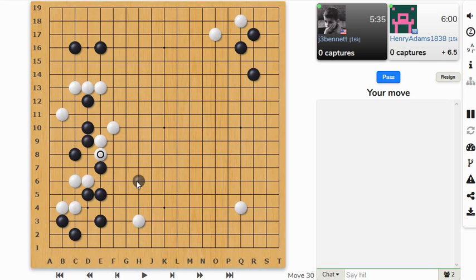Can I connect? If I go here, he can disconnect there. Yeah, it looks like that was a good move. Let's play down here — maybe make some eye space down here, and then maybe play back over here. He can cut this one stone off — definitely he can do that.